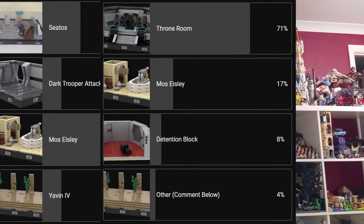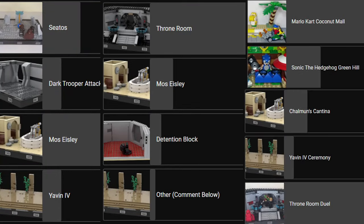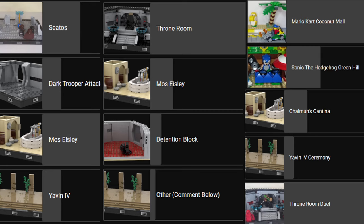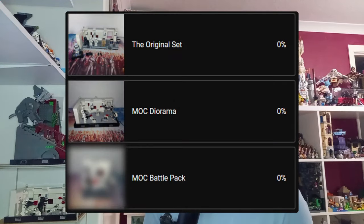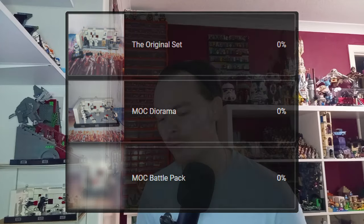Perhaps I'll do another vote in the community. I always used to vote for my least popular diorama, and that one would become the one I changed. Keep your eyes on the community for that when I start working on my next diorama. Right now you can vote on a community poll for your favourite Tantive build — either the LEGO set, the diorama I built about a week ago, or today's battle pack, which you're yet to see. So let's go take a look at it.